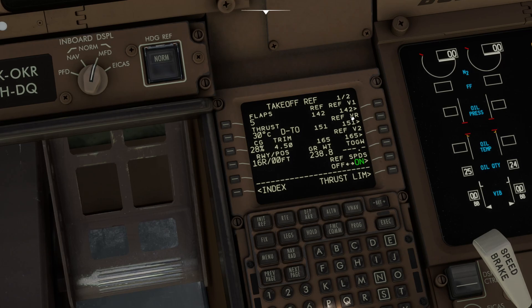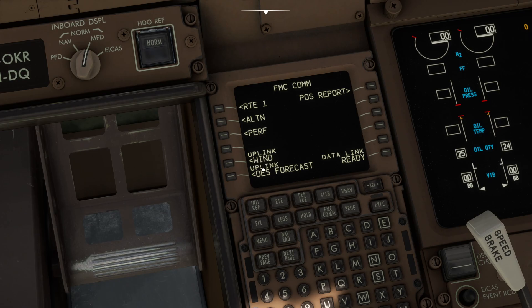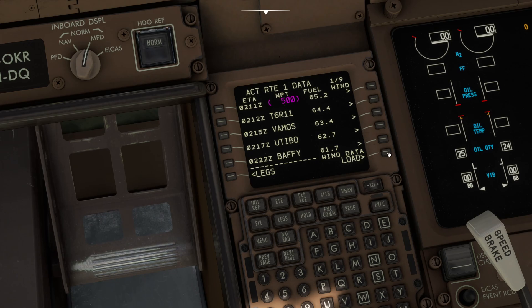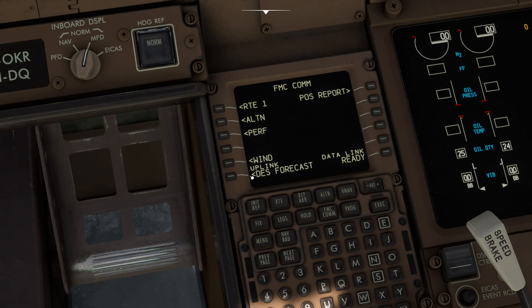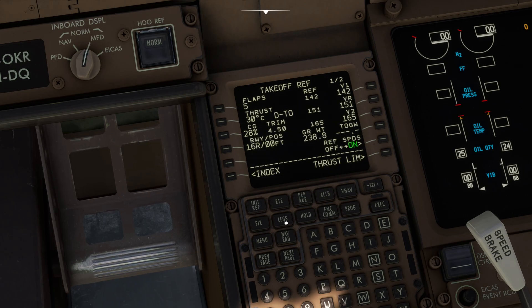Go back to the initial reference page. Now you can go back and enter your takeoff ref — click that, click that, click that, all entered. You can also go into FMC comm. In here there's 'uplink wind' and 'uplink descent forecast'. I'm still working the wind part out — I have put the file in the correct directory. Click wind loader, data load, left click request — that's entered, then click execute. Then click FMC comm again, click 'descent forecast', left click that, and then click load.